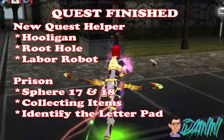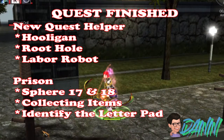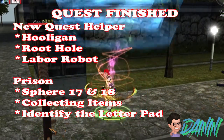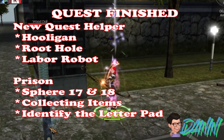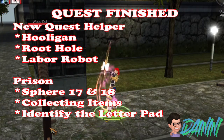The quests I have finished for this build are from the new quest helper: Hooligan Quest, Root Hole Quest, and Labor Robot Quest from Prison. The rank 17 and 18 sphere quests give you 35 skill points in total. Also included are the collecting items quest from the wood, and the identify the letter pad quest from the warden.